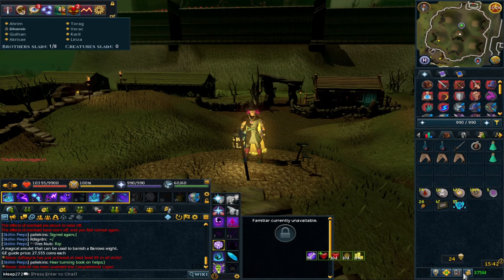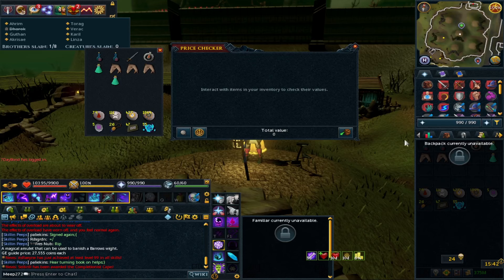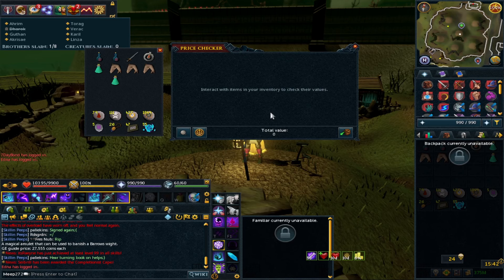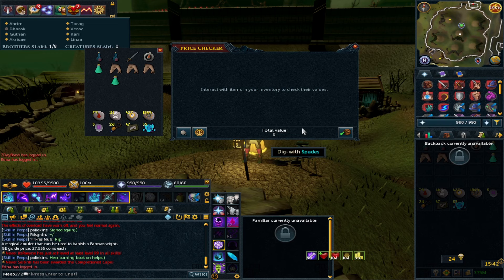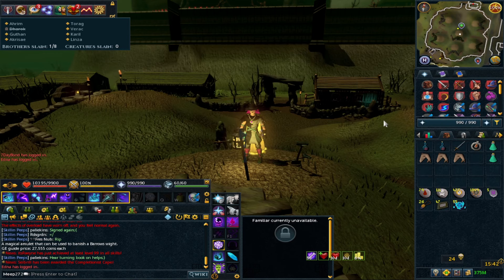From the loot, Barrows items pretty much range from one to six mil. The Ahrim's staff is 15 mil for whatever reason, and the prices are very consistent. You also have the Amulet of the Forsaken, which is priced at 21.5 mil, and that will really add to your profits per run — especially if you get one nice and early.